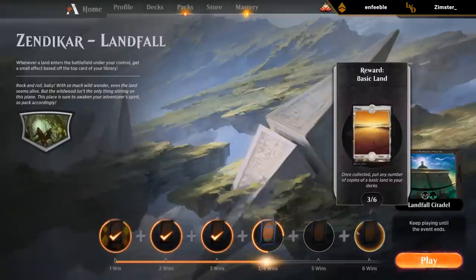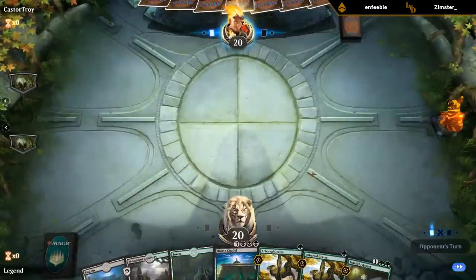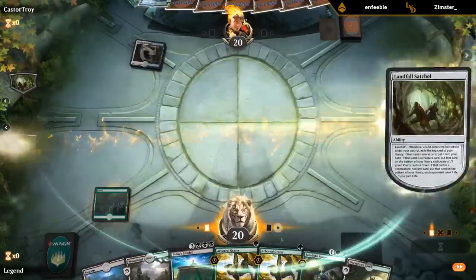We've got a couple more to go here. This is a decent hand if we can hit some land drops with the emblem, with double Grazer. Up against Scapeshift — let's see if we can be faster.